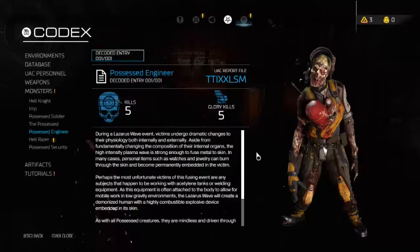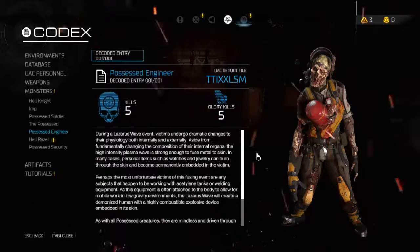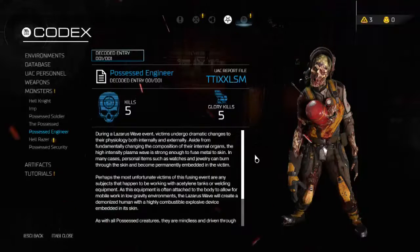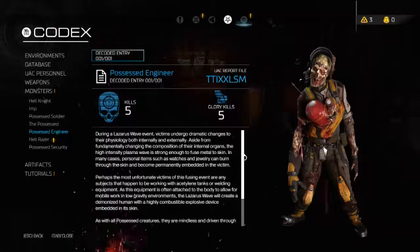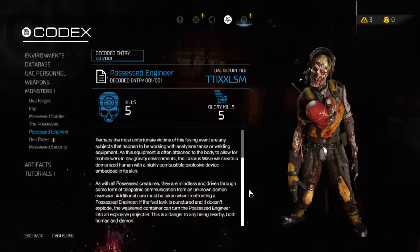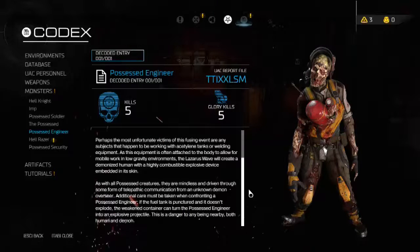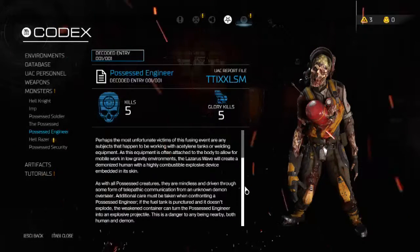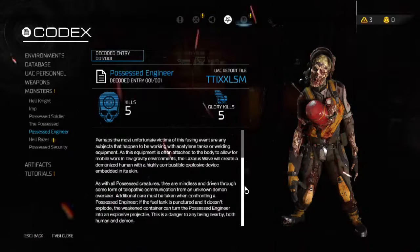Possessed Engineer: during a Lazarus Wave event, victims undergo dramatic changes to their physiology. The high-density plasma wave is strong enough to fuse metal to skin — personal items such as watches and jewelry can burn through the skin and become permanently embedded in the victim. The most unfortunate victims are those working with acetylene tanks or welding equipment, as the equipment is often attached to the body for mobile work in low-gravity environments. The Lazarus Wave creates a demonized human with a highly combustible explosive device embedded in its skin. Additional care must be taken when confronting a possessed engineer — if the fuel tank is punctured and doesn't explode, the weakened container can turn the possessed engineer into an explosive projectile, dangerous to both human and demon nearby.